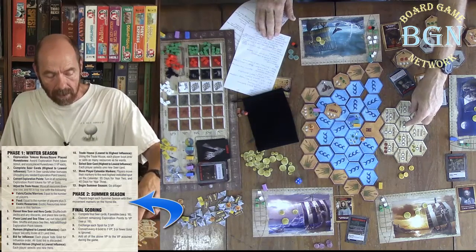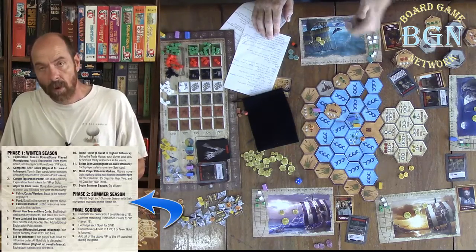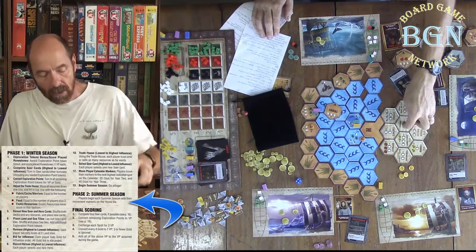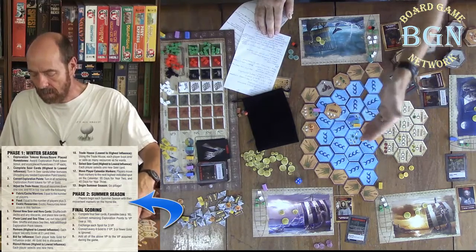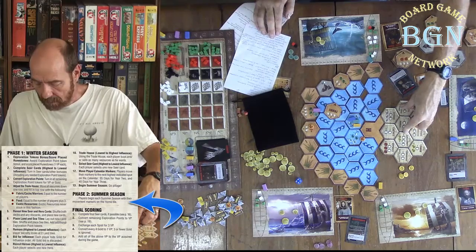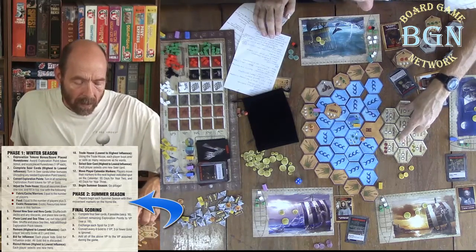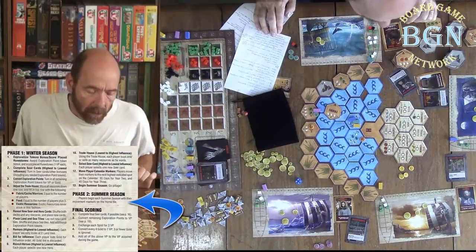The Jarl tile lets you get spoils, and the way spoils works is it costs you two days. For each spoil you bring back, you can sell it for ten gold or five victory points. At the end of the game you only get three victory points per spoil, so you get a better deal here, but you may need gold because gold lets you buy a lot of other things. The rune stones tile: take the number of gold divided by two, and that's how many rune stones you can get. So with two gold you subtract two gold and get one rune stone. All the rest of these tiles are self-explanatory — they all cost some days and then give you some item.